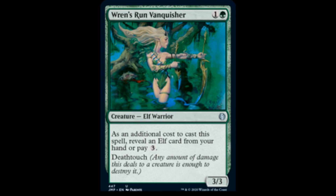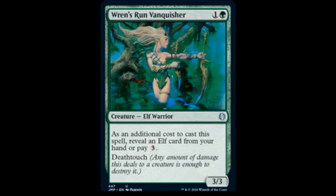Vrenran Venkisher: 1 and 1 green, it's a 3/3 Elf Warrior. As an additional cost to cast the spell, reveal an elf card from your hand or pay 3. It has deathtouch. Wall of Blossoms: 1 and 1 green, it's a 0/4 Plant Wall. It has Defender. When it enters the battlefield, you draw a card.